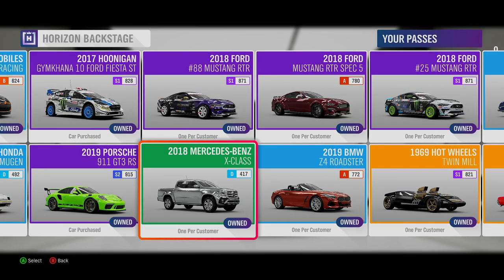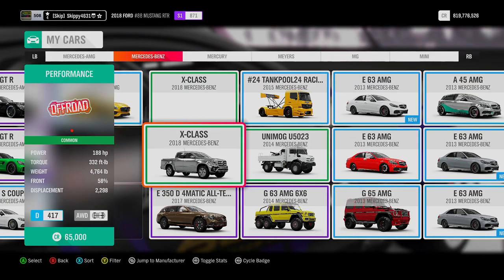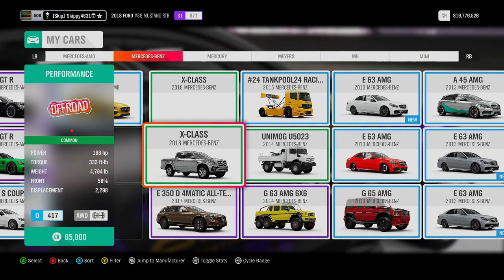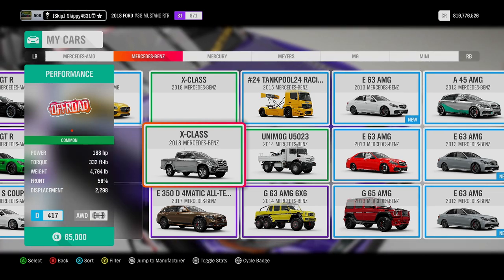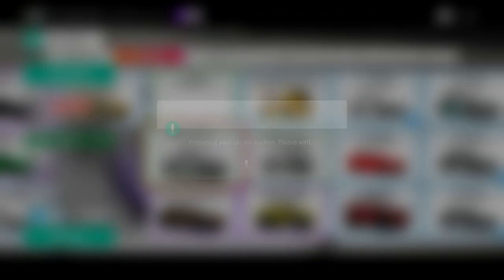Up next is the 2018 Mercedes-Benz X-Class. This thing is fantastic for cross-country racing in online adventure and online ranked adventure. The 2018 Mercedes-Benz X-Class comes with 188 horsepower — it is a diesel — and it starts in D417, and is currently worth 7,752,000 credits in the Auction House.